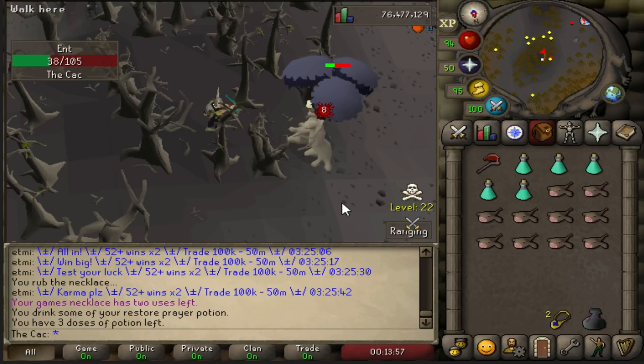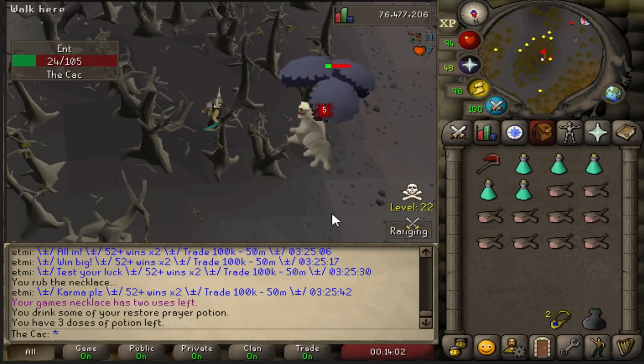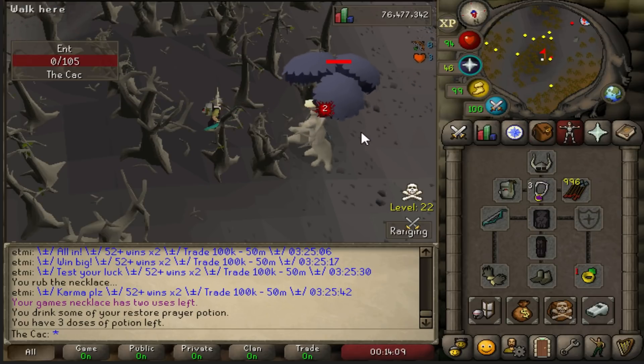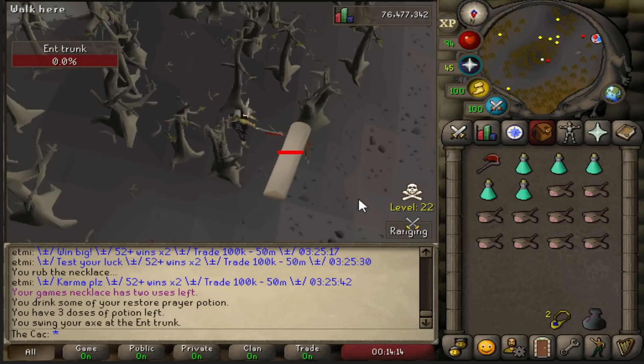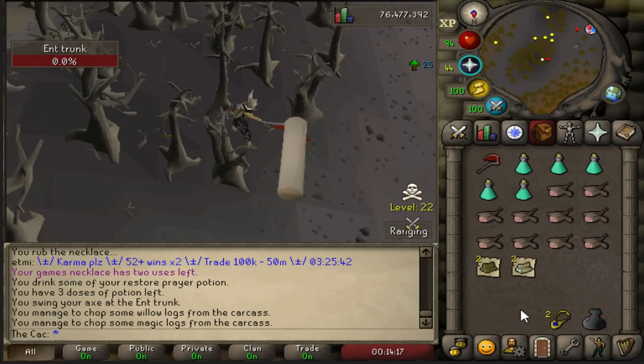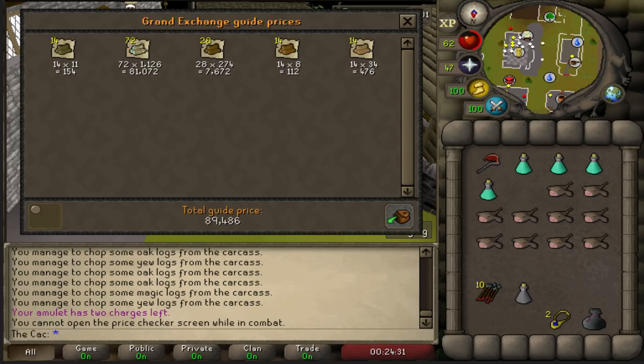The ants are very simple to safespot. Once an ant is dead it will drop a log — simply chop it and you will get some logs, depending on your Woodcutting level. The log will be there for around 1 minute so you can chill and watch for PKers. From 10 minutes of killing ants I managed to get around 90k GP, so in one hour you can get 500 to 600k GP. This is a great way to earn some extra gold.